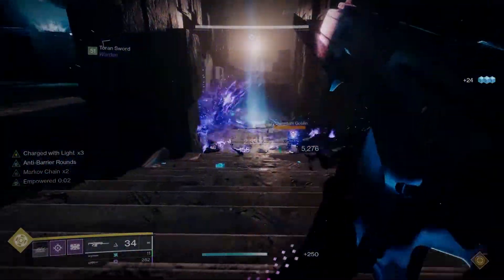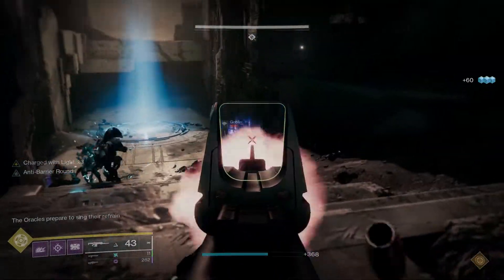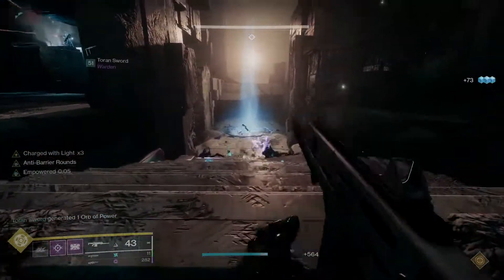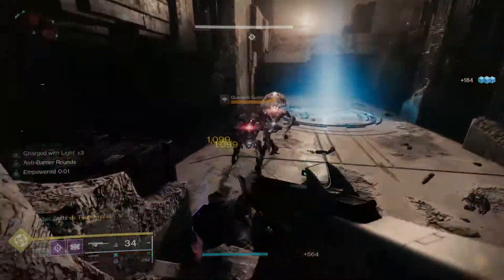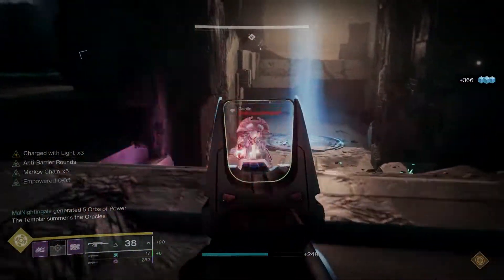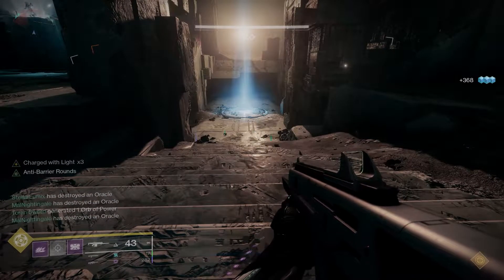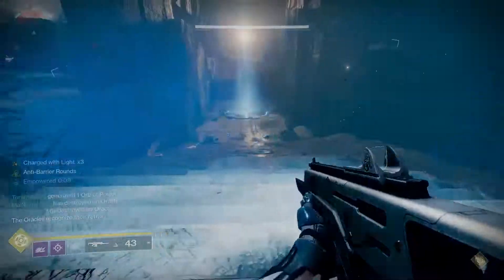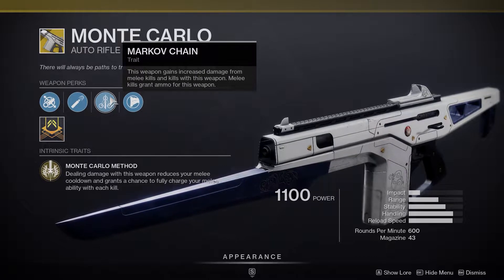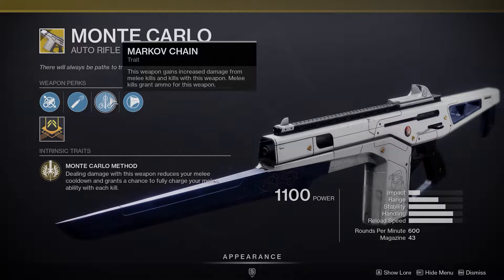Let's stop there — this build is essentially done. We picked our combat style mods, we have a subclass and exotic to work around, we know the purpose of the build, we have armor with the right stat distributions and energy types, and we've slotted in all our mods. You can take it out and use it in the field as you see fit. However, there are a few things that can take this build further — for example, we haven't talked about weapons yet.